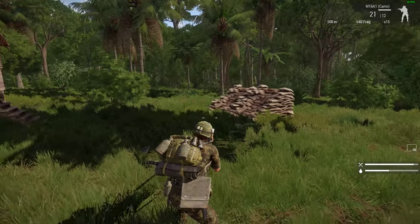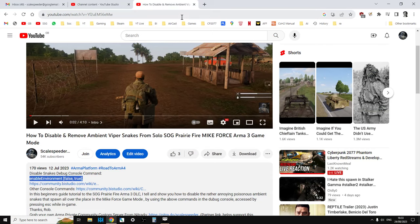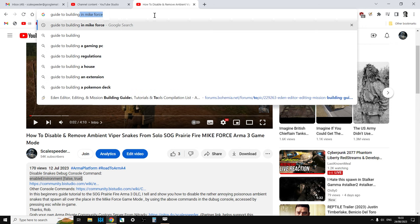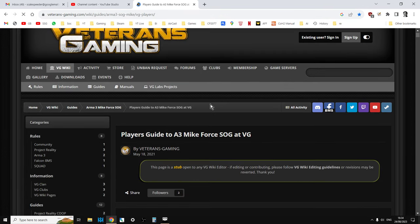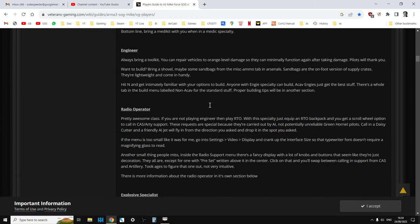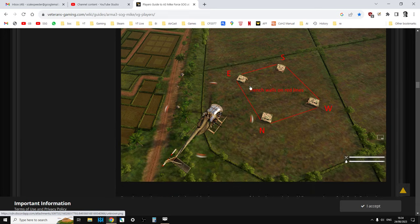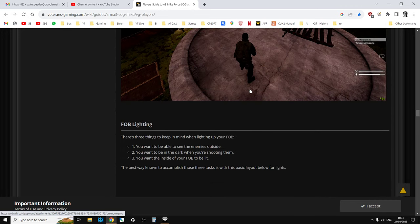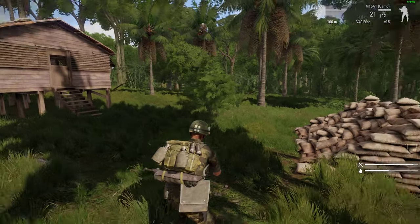When structures run out of supplies, they don't disappear immediately, but if there's no players around they will disappear. In the description below this video I'll link to some other good guides to building in MikeForce. This particular guide is excellent — the chap goes through really solid strategies and tactics for how you would build a FOB: how to align it for helicopters to come in, how to make it easier to defend, adding lights to make it work properly, and all that sort of stuff.